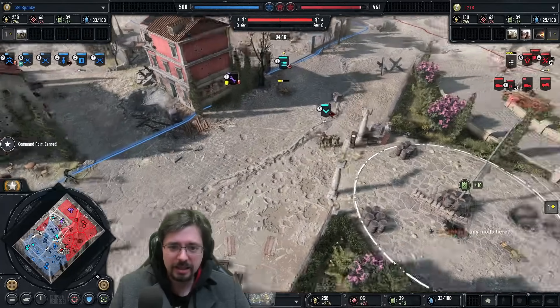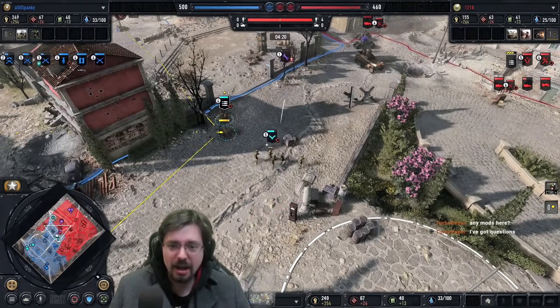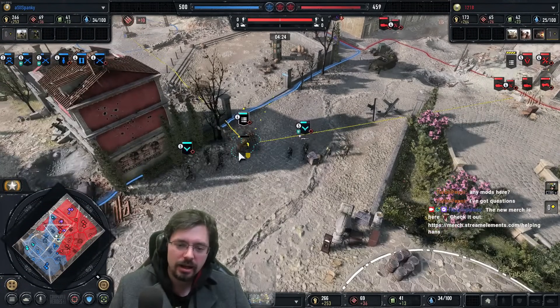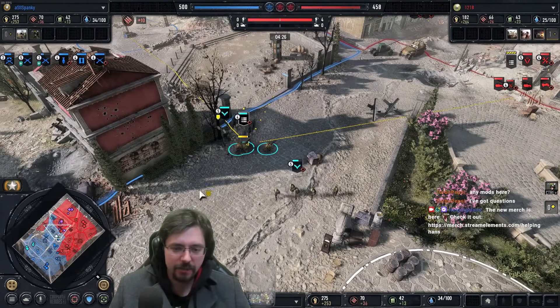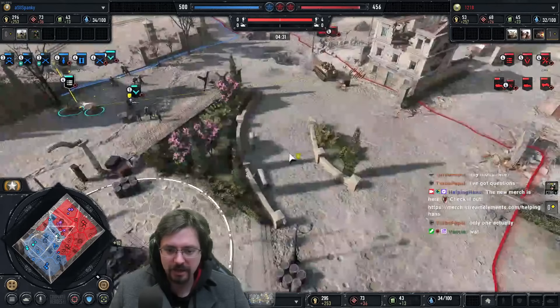It's going to retreat the wrong way — past the MG and past the infantry section. MG is setting up the wrong way though, so this Pioneer is probably going to live. If that machine gun had been set up the same way it was a moment ago, it would have had the wipe there on that Pioneer squad. Missed opportunity there for Anthrax.